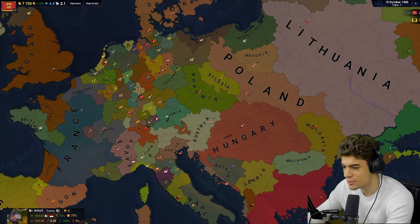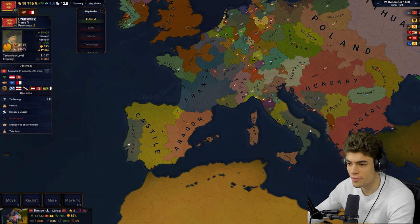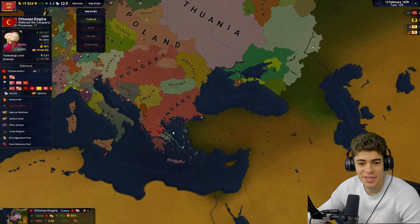There's no speed five — oh wait, there is speed five. England has taken half of France, Aragon has taken half of Castile, everywhere apart from Europe has disappeared. Hungary's taken the remnants of the Roman Empire. The Ottomans are still around — they're just not doing too hot. Everyone else got deleted.